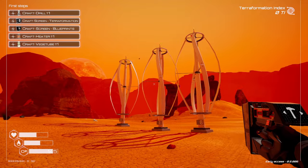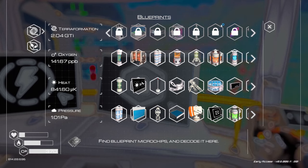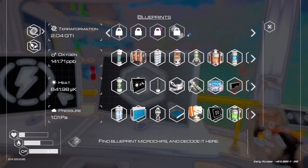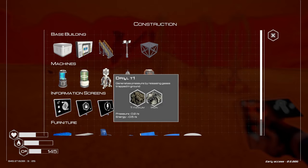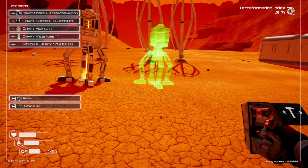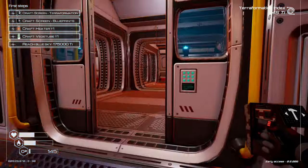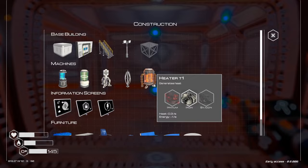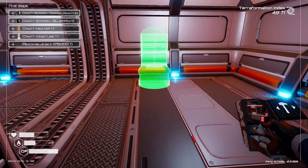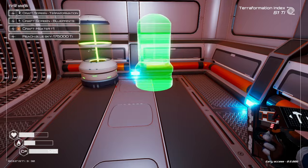The 1.2 units of energy that a windmill makes isn't much, but it is enough to get you through the first part of the game. As you improve your planet, you're going to unlock new blueprints for better energy creation, including solar panels, fission, and fusion reactors. The first terraforming machine you're going to want to create is the drill — that takes pressure from the planet's interior and releases it into the atmosphere. Usually the next thing you'll want to build is the veggie tubes, which use plant seeds to create oxygen. You can find plant seeds in any of the chests scattered around the planet, as well as in the shipwrecks.